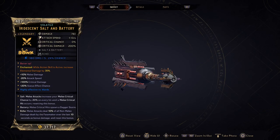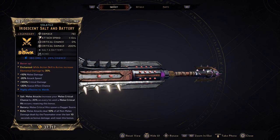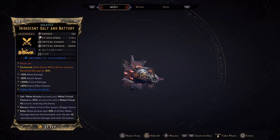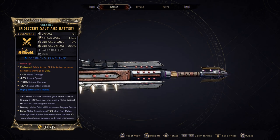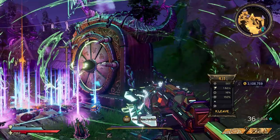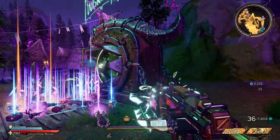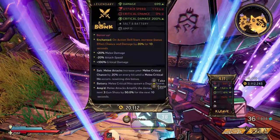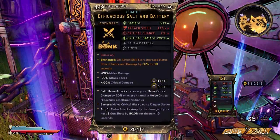The new melee weapon is none other than the Salt and Battery. It's manufactured by Bonk, can come in all elements including none, and is dropped as part of the final boss's second form which opens on the 26th of this month. Like all the new gear I've found so far, I obtained it from the Wheel of Fortune, but you can go offline to access Phase 2 now, or try the Chaos Bar Bunnies.